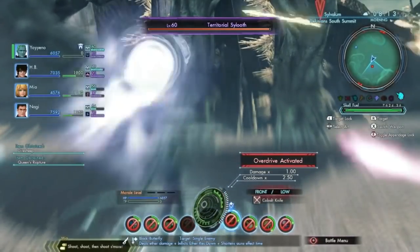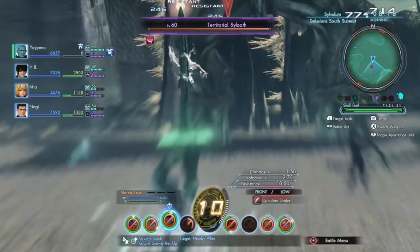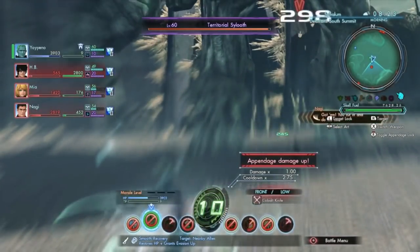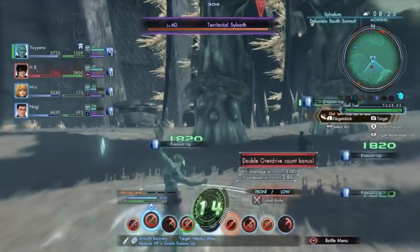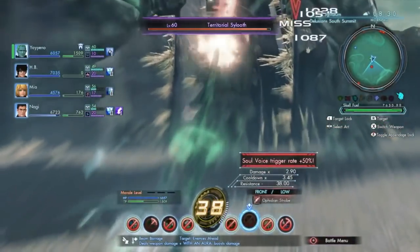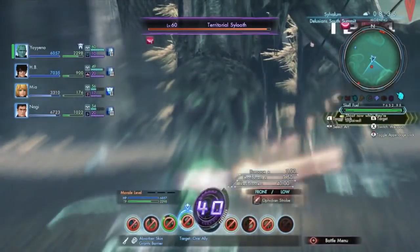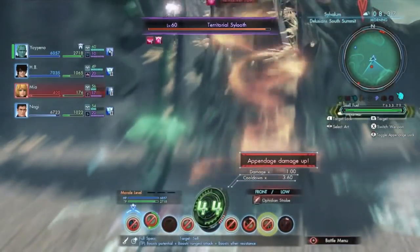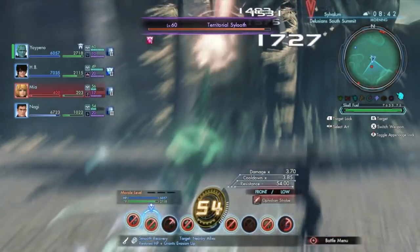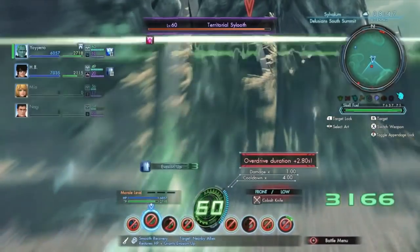Typically what you want to do is start off Overdrive, use Absorber Skin, and then use Beam Barrage to quickly build your count to about 10. Then try to build your count a little bit further. Use Smooth Recovery to increase your duration and count — you can use it three times in a row to get up to around 30 count, then use Beam Barrage again to increase count even further. Use another green art and then use Myopic Screen which will give you a lot of TP back — you'll almost have all the TP you need restored.